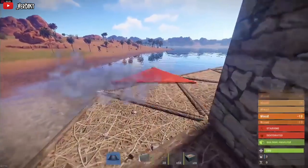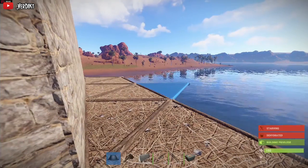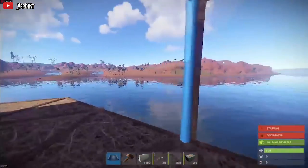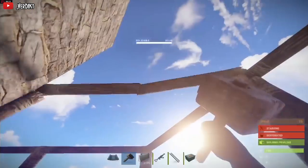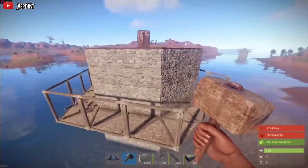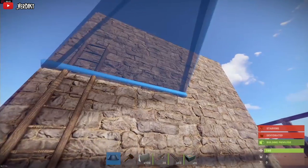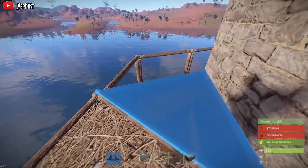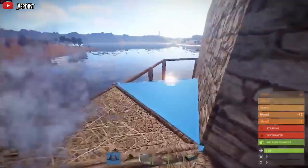With that, we'll need to place twig wall frames on the edge of the twig floor all the way around the base. Let's go ahead and do that now, then move up to the third floor and place floor tiles to close off the gap. The reason we're placing floor tiles first is because in order to place the barricades, there needs to be a floor tile on either side of the wall frame you're placing the barricade on.